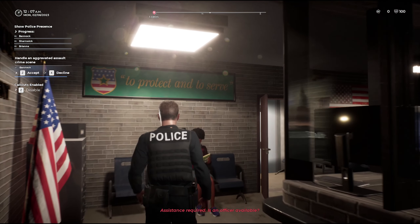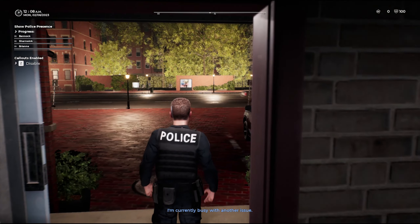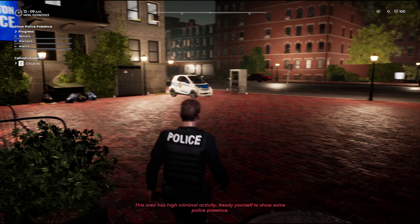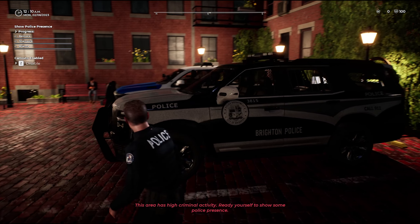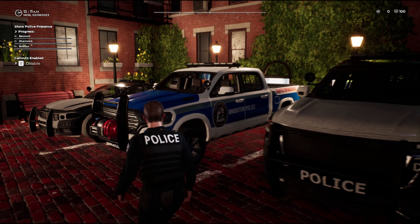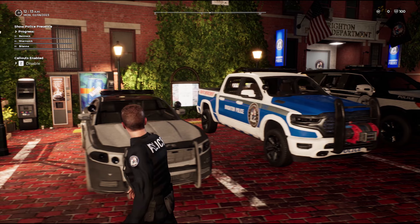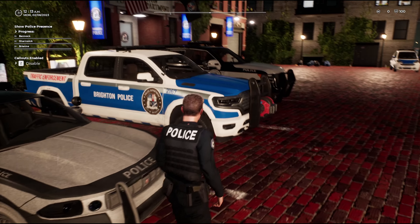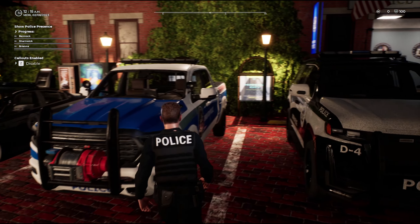The mod includes liveries, light colors, a siren, and a uniform. As you can see, not everything is done as far as liveries are concerned. Like the truck and the little smart car are the two that are not set up for it, which is understandable — they're newer. But everything else is.